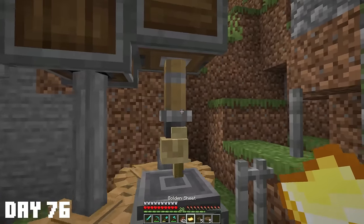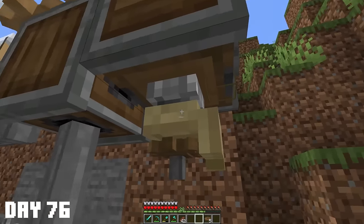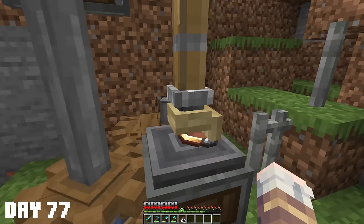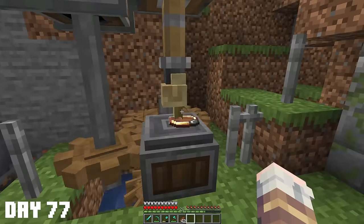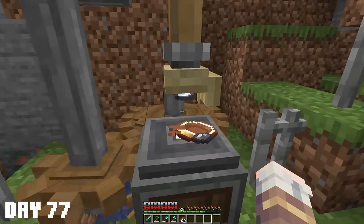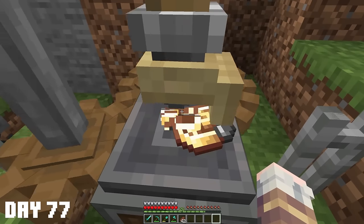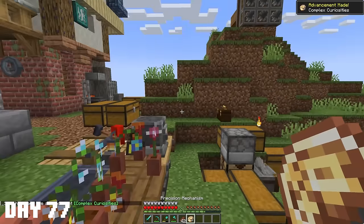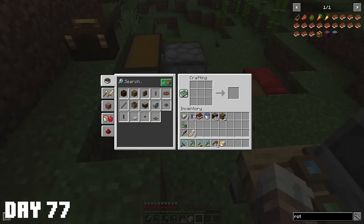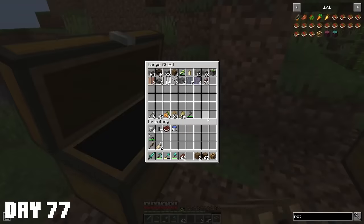I need two more things - the first is a really tricky item to get. I need to place a gold sheet on that and give this a cogwheel. I think I've solved the issues now - yes I have. That's the first step, and I need to repeat these four more times. There's actually a chance this can break and not give me what I want - and no, it broke. The last one. Luckily I made an extra set - yes! And there we have it: a precision mechanism. With this we can make a rotation speed controller.